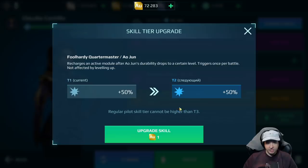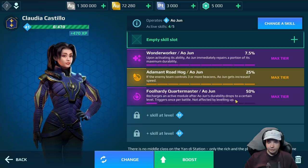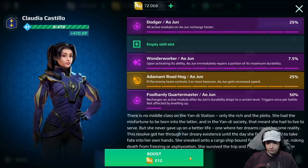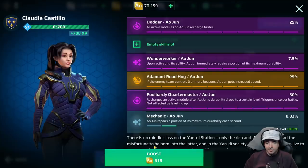It's really complex now. Here's another skill — Recharge active module after Ao Chun's durability drops to a certain level. This was one of the very few skills that didn't scale with pilot improvements — it was fully active from the moment you got it. It does 50% at tier one, 50% at tier two, 50% at tier three. So there's no reason to upgrade this. The Foolhardy Quartermaster skill cannot be improved. Good.